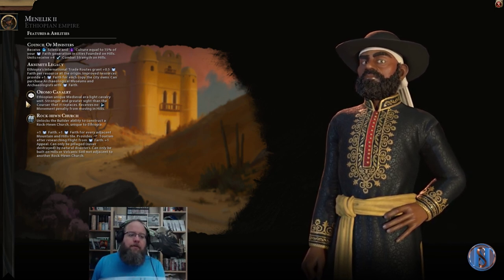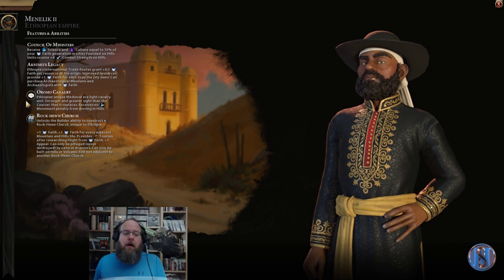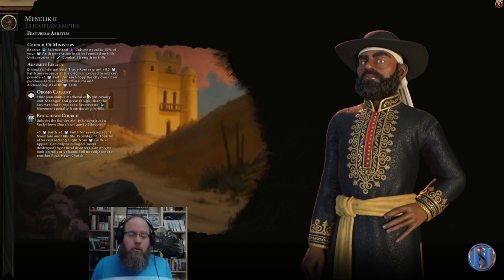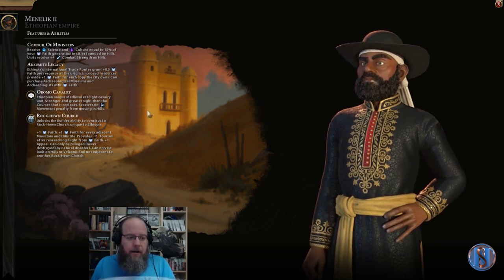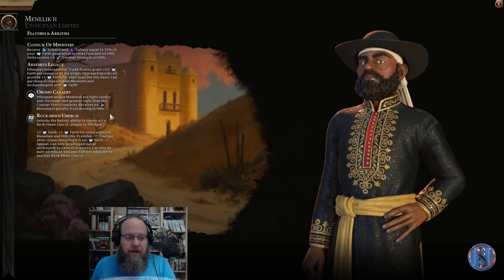The Oromo Cavalry is Ethiopia's unique medieval-era light cavalry unit — stronger and with greater sight than the courser it replaces, and it receives no movement penalty on hills. However it's only two stronger than the courser, which means it's actually two weaker than the knight. I'd prefer to build towards knights since the heavy cavalry promotion tree is better and leads to tanks.